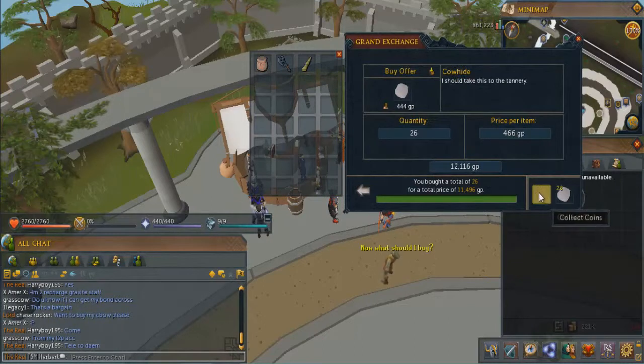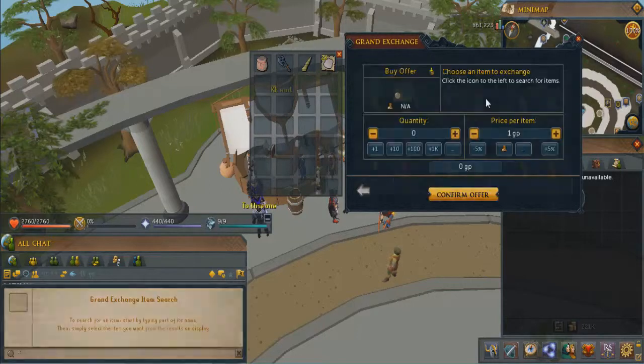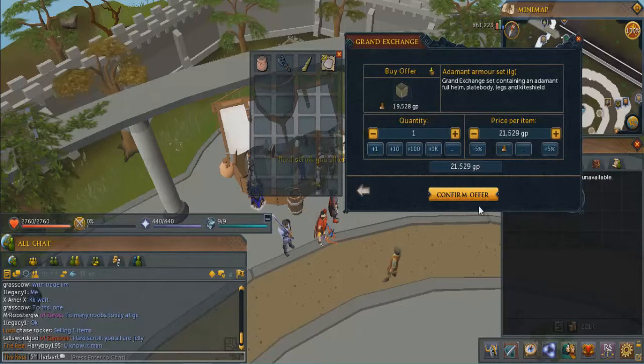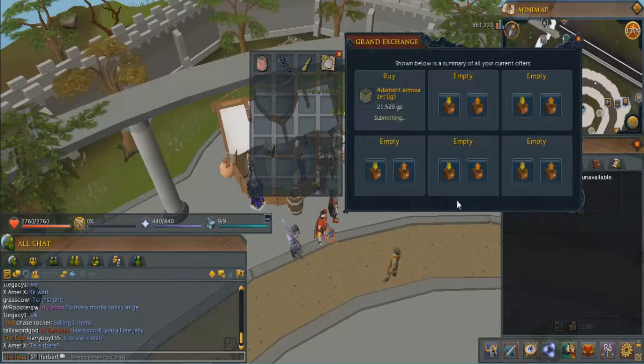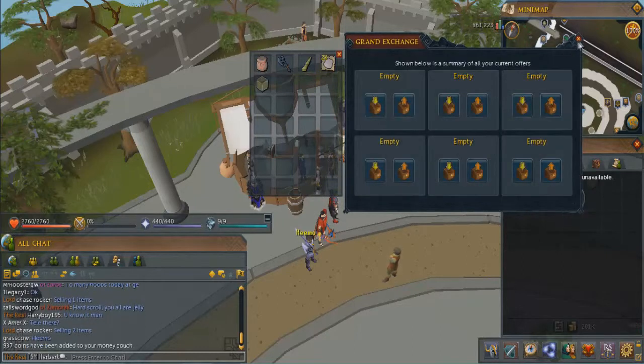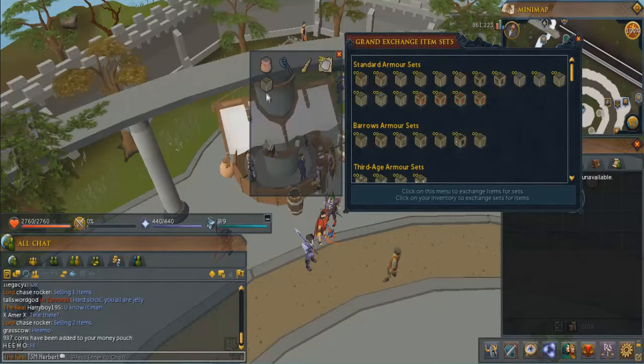I'm going to buy some adamant armor — I don't want to spend too much on armor in case I don't make my money back. So an adamant armor set, we'll buy that for around 20k, not that bad. Still have 200k, got some cash back too. Now at the GE, right click and go to sets, then exchange — there you go.